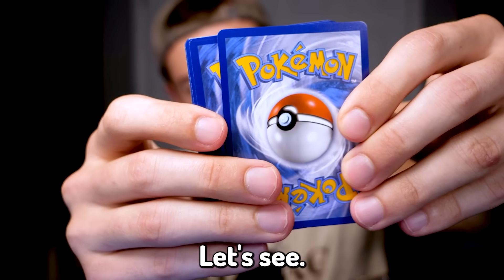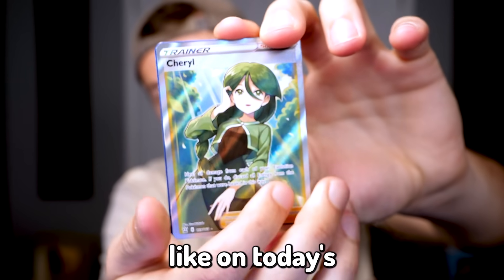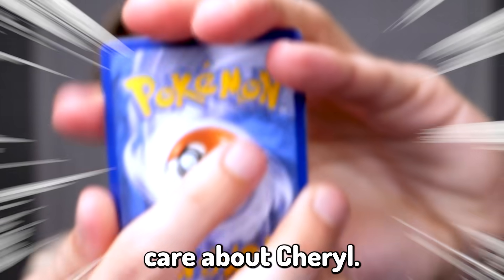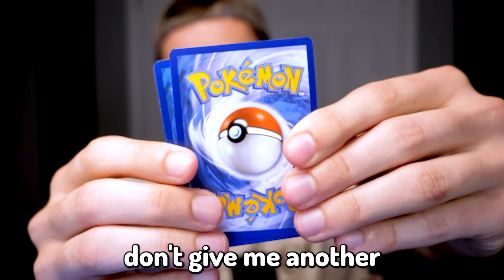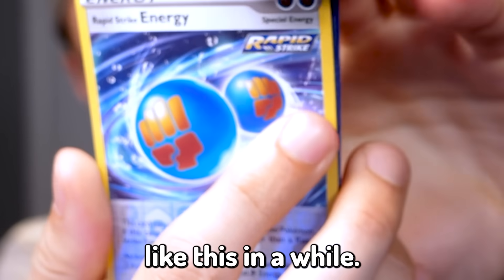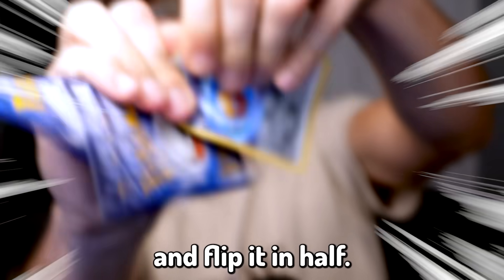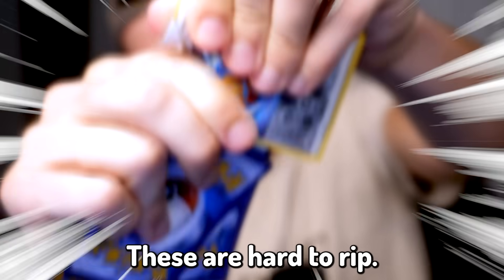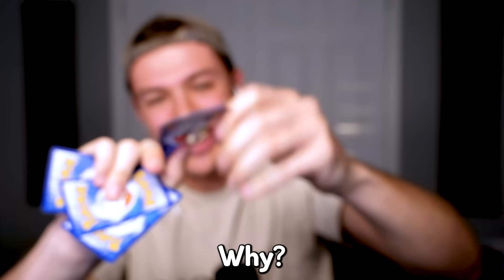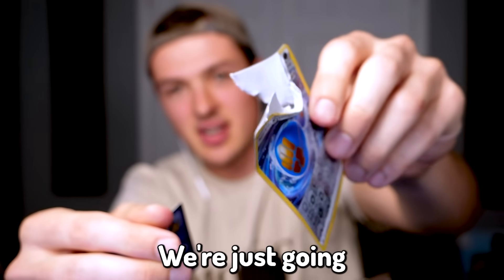Moving along, let's see what we get next. Our next card is Cheryl. Everybody go ahead and leave a like on today's video for Cheryl, and then after you're done that, go ahead and get rid of Cheryl because we don't care about Cheryl. Get out of here, Cheryl. Next we got an energy card — it looks pretty cool, but it is an energy card so we're going to rip it in half. These are hard to rip! There's some weird plastic on it, but we're just going to go ahead and get rid of that.